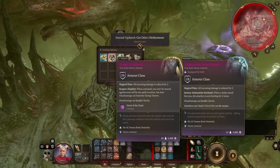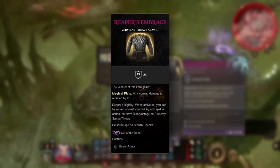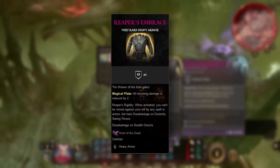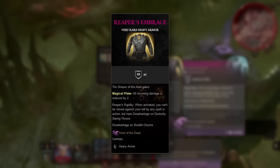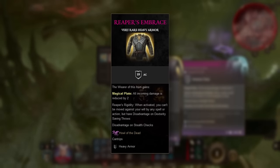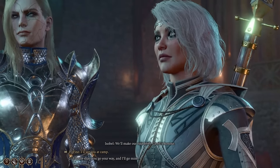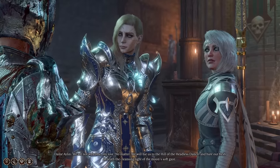With the fight over and Soft standing victorious yet again, we loot Ketheric's body and grab one of the gems we need to control the elder brain — the other two of which are being held by Gortash and Orin — as well as Ketheric's armor: Reaper's Embrace. Reaper's Embrace is a piece of plate armor with an AC of 19 that gives us disadvantage on stealth, reduces all damage we take by 2, lets us use the Howl of the Dead cantrip once per short rest — which halves the movement speed of everyone near us if they fail a save — and allows us to toggle Reaper's Rigidity, to prevent us from being moved against our will in exchange for giving us disadvantage on dex saves. We'll be using this one for a bit. Afterwards, we meet up with Aelin and Isabelle who tell us that we're super cool and they'd love to hang out with us, but that sounds like friendship and Soft is not about that, so they get hit with a 'bugger off' which might have consequences later on.